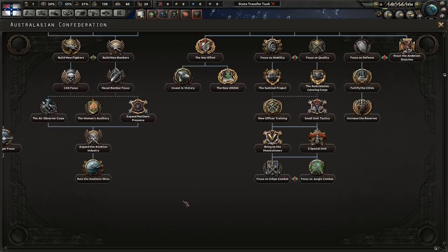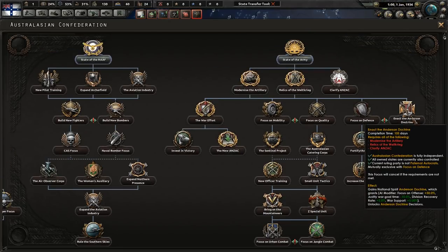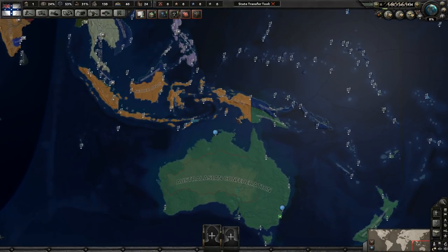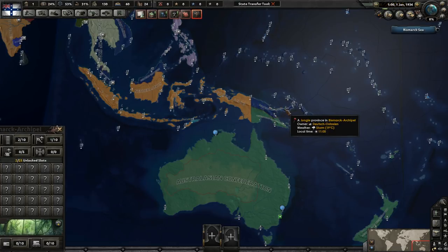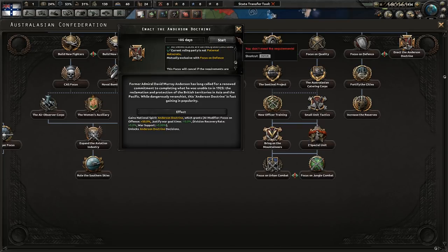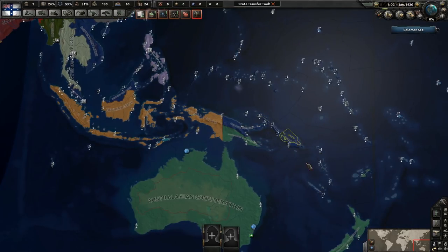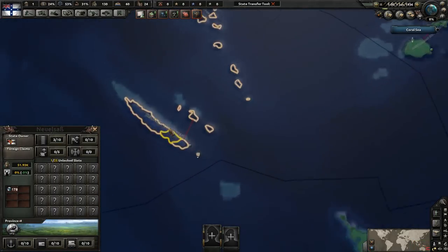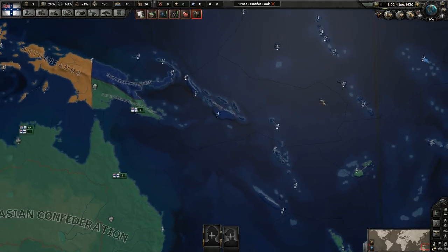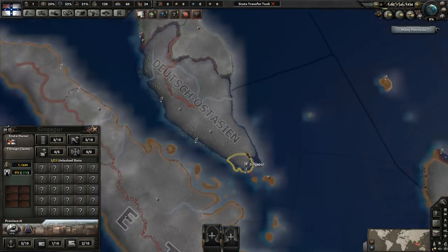You can either focus on defense or enact the Andersen Doctrine. The Andersen Doctrine unlocks a bunch of decisions to get claims on a lot of territories — especially ones that are part of Deutsche Ostasien. The idea is that Australasia should be reclaiming lost British territories and taking German ones, including some South Pacific islands, New Caledonia (now New Alsace), northern Papua New Guinea, northern Borneo, and of course Singapore and Malaya.